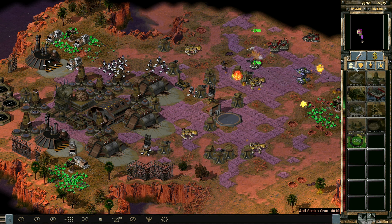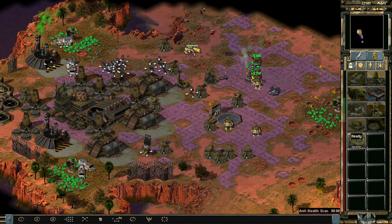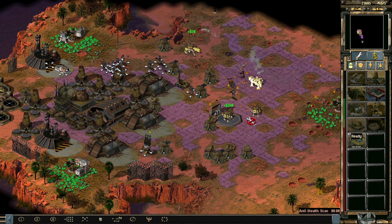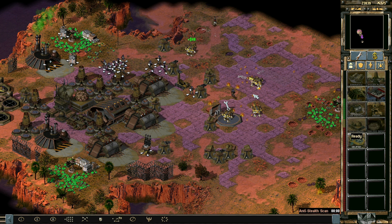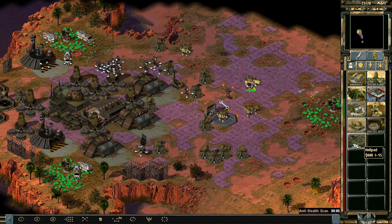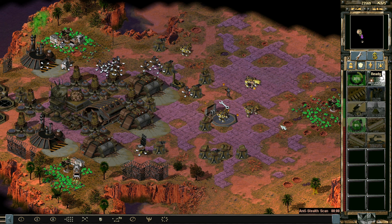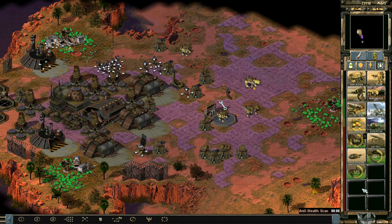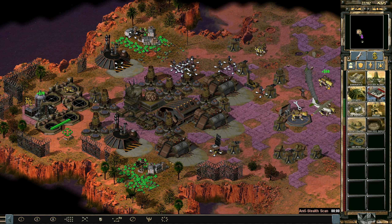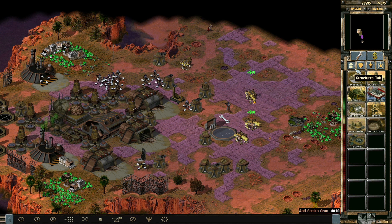Yeah, maybe we can destroy their base there. I think we can probably do a suicide run on their construction yard — this may or may not be the most... oh damn, Apocalypse tanks here. Let's get more of these folks going. That was actually quite the success, I would say. We're still gonna rebuild those defenses but that was an overall success. Let's get Orca bombers.